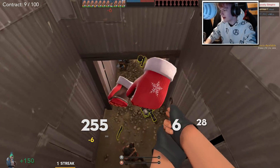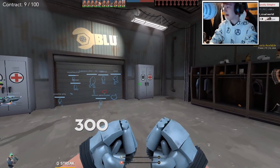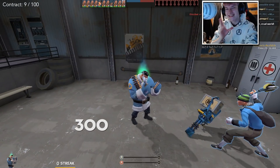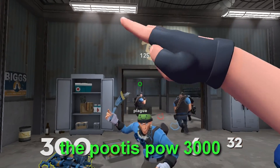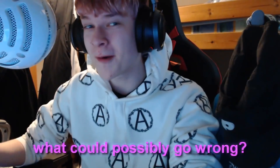I might actually put on the Holiday Punch and try and get just one taunt kill with it. I just got random critted. So this is the loadout — we got the gun fingers, the Pootis Pal 3000, and the actual Pootis Pal. What could possibly go wrong?